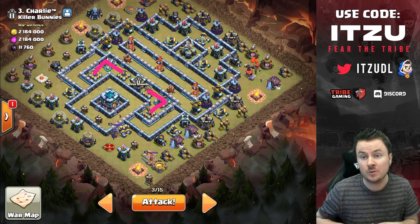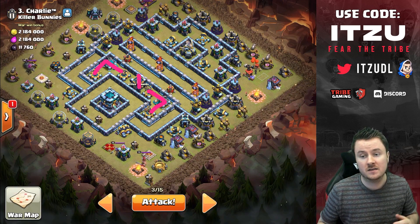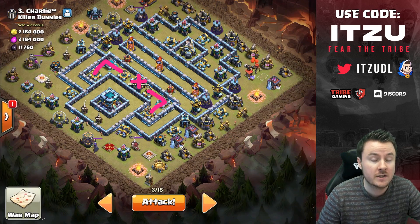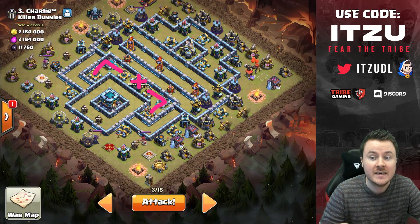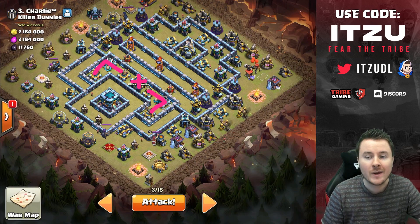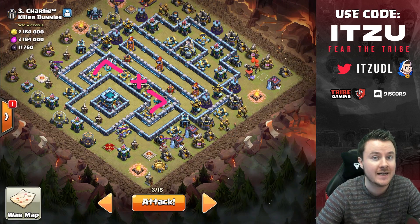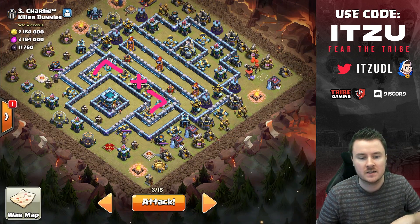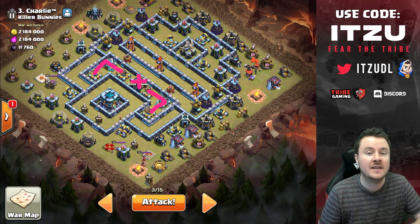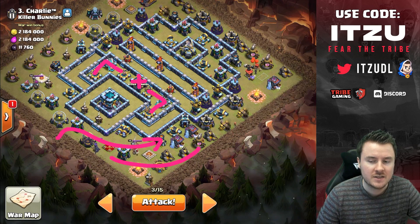The next step is figuring out what to do after that — a queen charge, mass hog rider, lalo? The problem is the clan castle, because we can't zap it if we're going for those three buildings. We need a strategy that can deal with the clan castle, like lightning yeti smash or lightning queen charge hybrid.